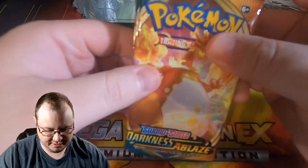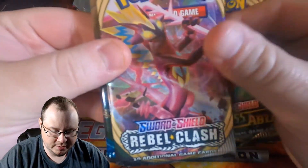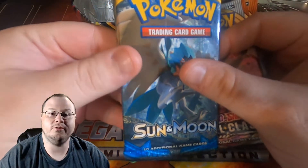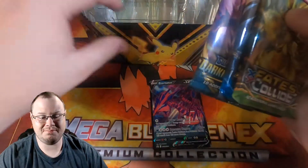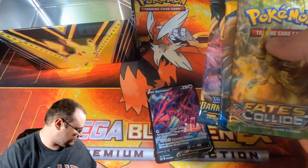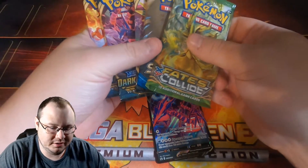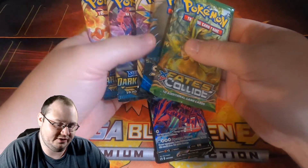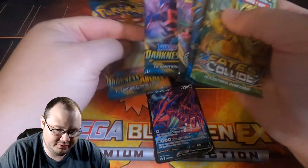There are five booster packs in here: Darkness Ablaze, Darkness Ablaze, Rebel Clash, Sun and Moon — so it was not Evolutions, it was Fates Collide. Unfortunately not the best selection of booster packs in my opinion. I was hoping for Sword and Shield. Maybe the other two tins will have different packs in them. But this one definitely has a Charizard pack in it, so maybe we'll get a Charizard out of it. Darkness Ablaze is sitting up top — let's go with it first.